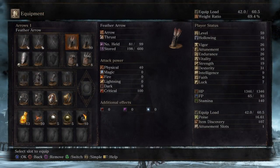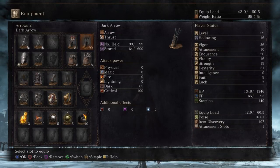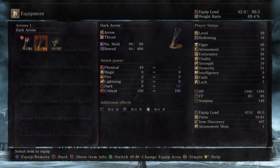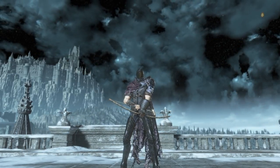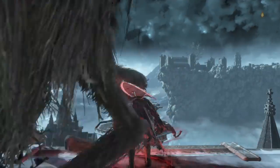A lot of that damage has to do with what arrows you're using. I'm typically going to be using feather arrows for long-distance shots, and dark arrows for shots where I need to track people who are running or rolling. For a roll catch, you can go with feather arrows or large arrows and do a little more damage. For people who are running, I would go with the dark arrows.